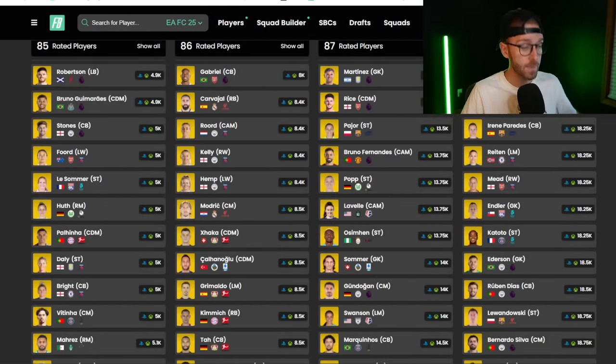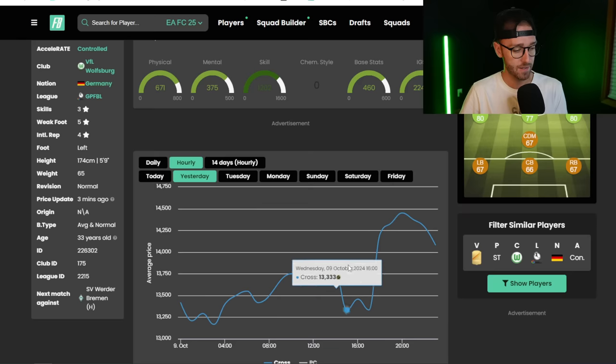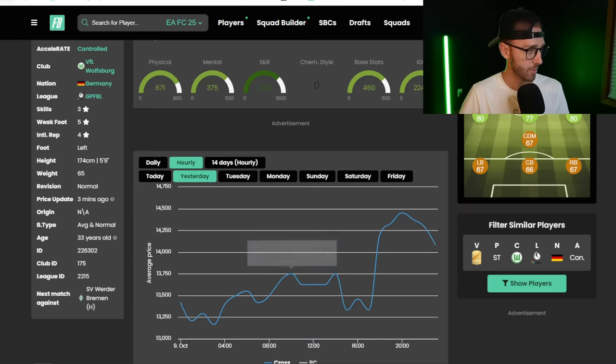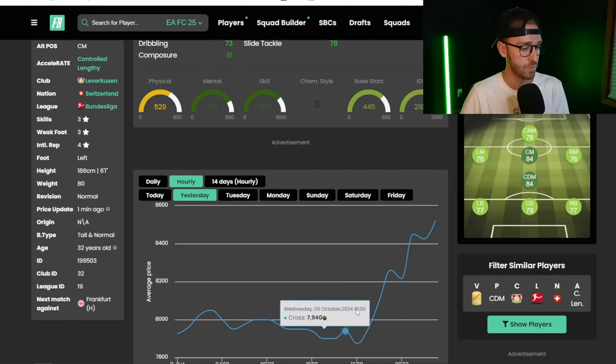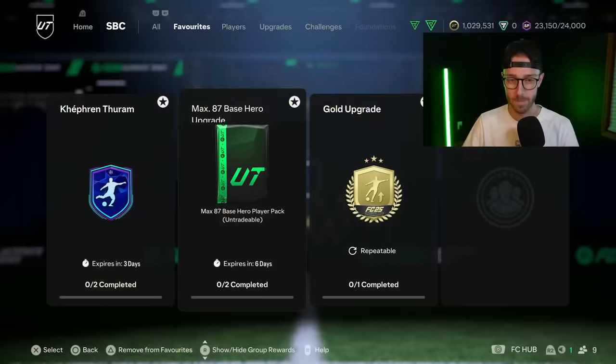With this being out, SBC fodder on that middle tier has gone up. 85s are 5k, 86s are almost 8,500 coins, and 87s are actually down just a little bit — they were about 15,000 coins yesterday for a short bid. Fodder had a spike right at content and then went back down, except 86s have continued to stay high. I'm really curious to see how Rivals Rewards is going to impact some of these prices today. I'd look at 85s, 86s, and 87s because there will still be people today looking for Rivals Rewards fodder to do this SBC, the Kefram Taram, or Varan SBCs.